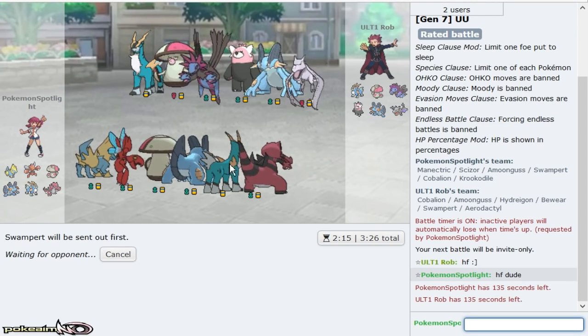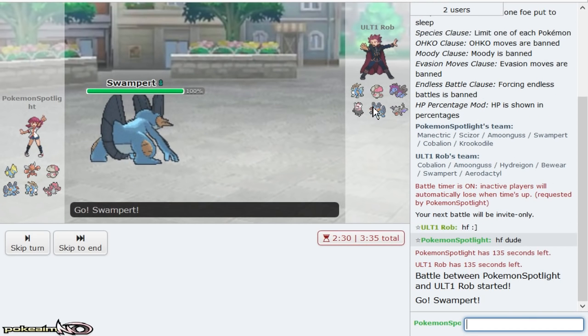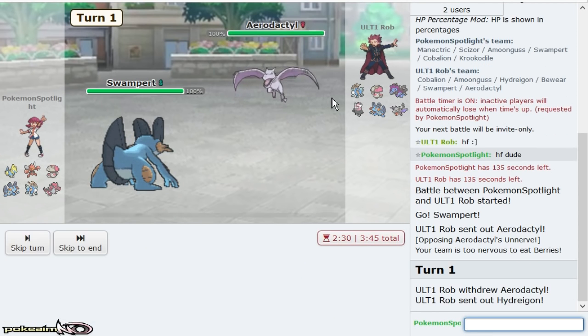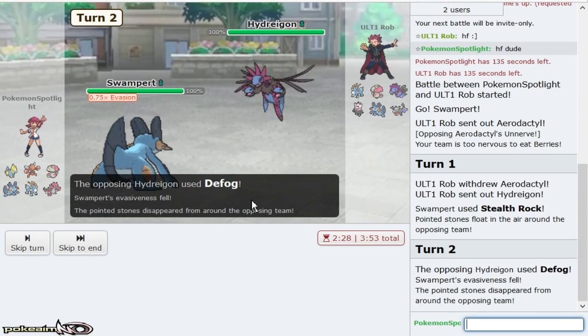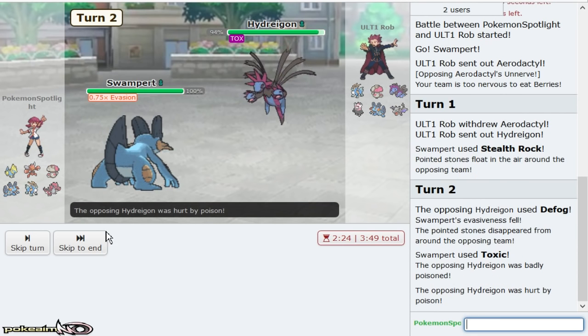If I'm gonna win this game it's gonna be with Cobalion. I think Close Combat, Close Combat — stealing on him. He leads Aerodactyl, which means I get to get up my rocks immediately. As he goes Hydreigon, I go for a Toxic right there. That's really nice for Manetric because that guarantees I'll two-hit KO it. Amoonguss can take a hit. I doubt that's Scarf — I feel like that's Dragonium.